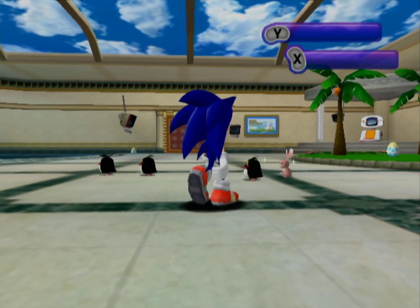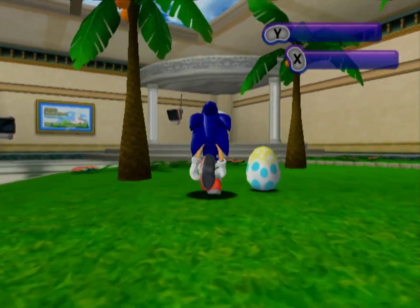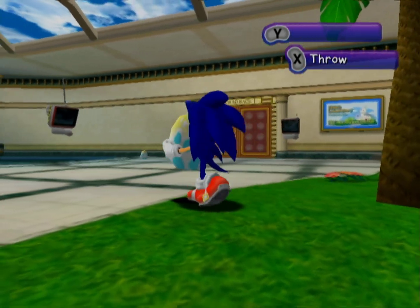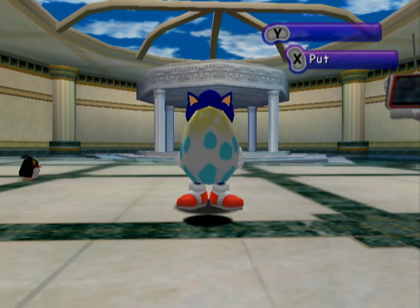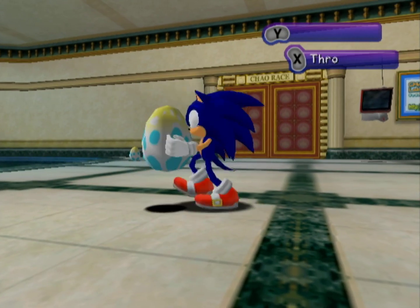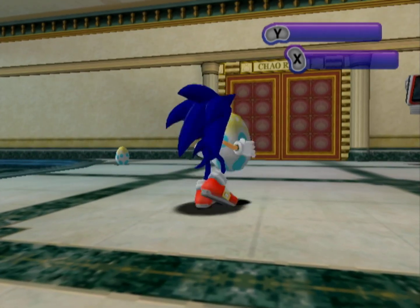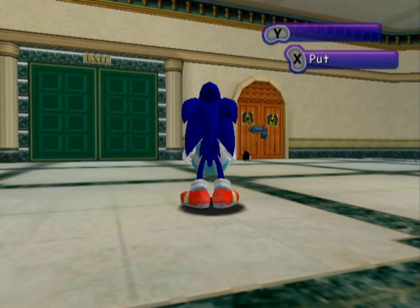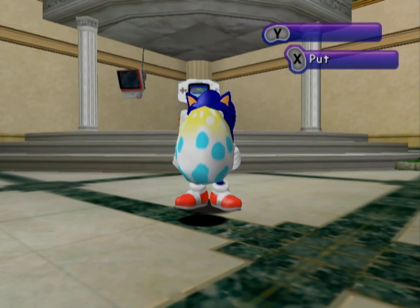The Chao Garden is one of the most famous parts of Sonic Adventure! It's a little side mode where you can pick up and raise these creatures known as Chao that are available here in the garden. The Chao have full life cycles, really interesting abilities, and interactions with each other. You can raise them to be basically whatever you want. You can put them in competitions in the Chao races. You can go over to the black market and buy gifts for them. And we can have them play with the animals we pick up as we go through our adventure.